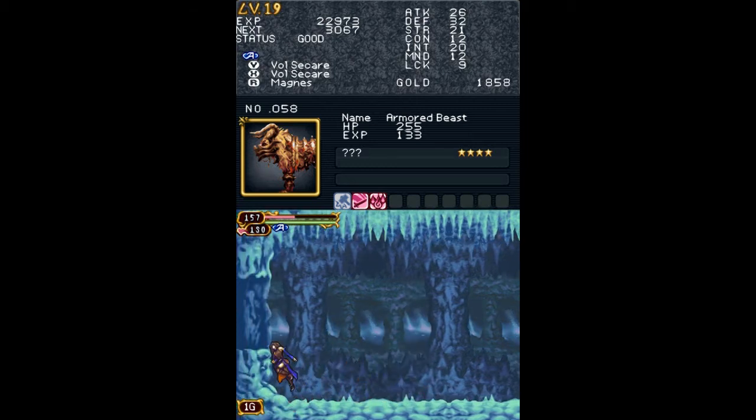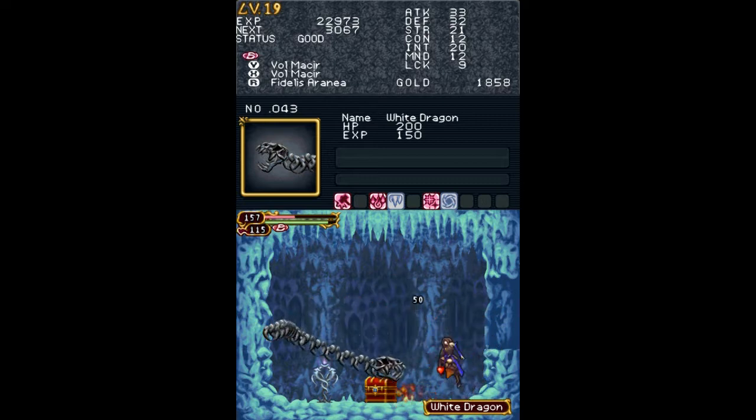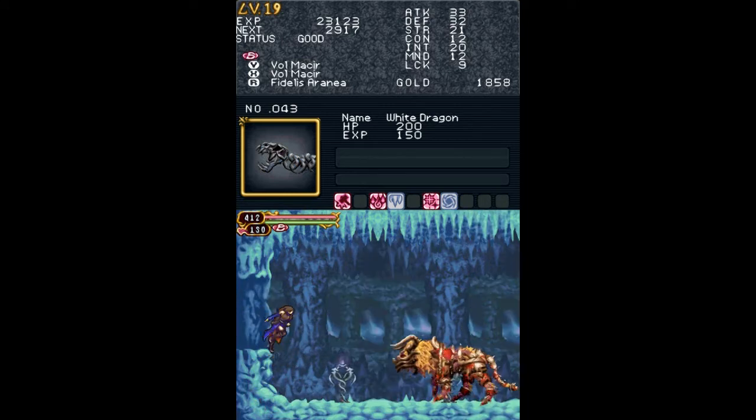For weaknesses and strikes, just check the upper screen in the red, blue, and grey areas. There's a white dragon in here, and some HP up.